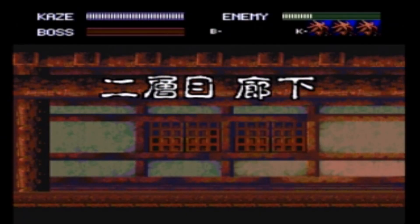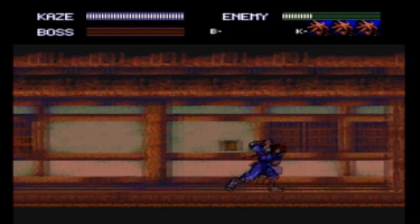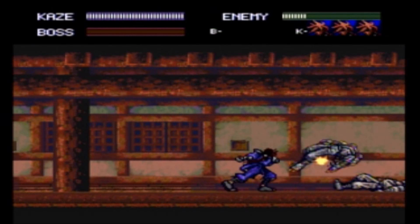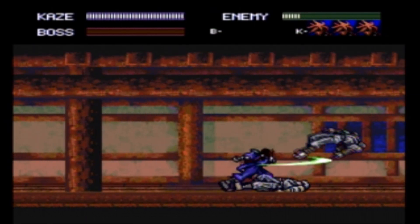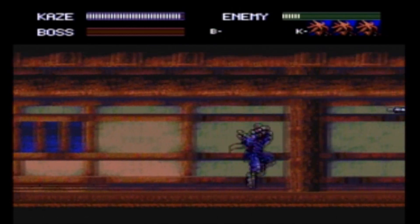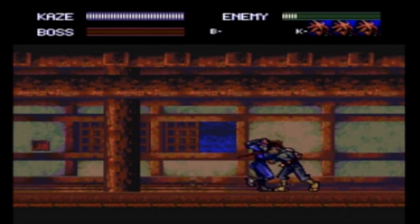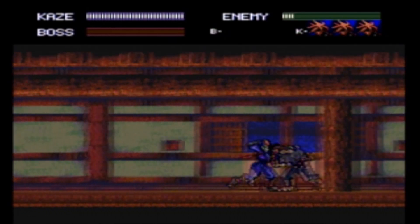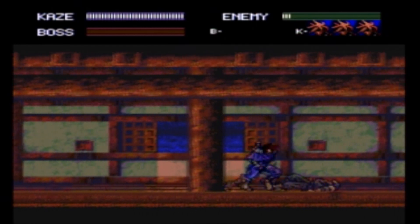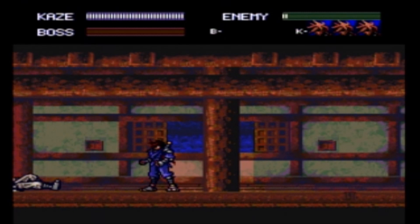Hey everybody, welcome back. Today we're taking a look at Kaze Kiri Ninja Action for the PC Engine CD, which is a 1994 release by Nagzatsoft. It's another one of those rare and expensive PC Engine games, and as usual the dilemma is figuring out whether or not it's worth spending a big chunk of change on it — but that's why I'm here. I spend my money so you don't have to.